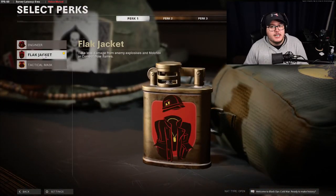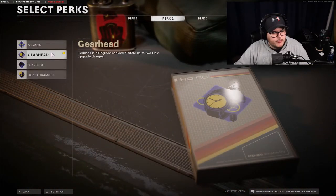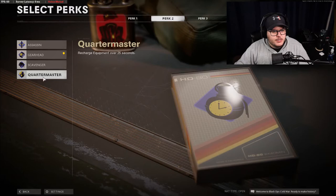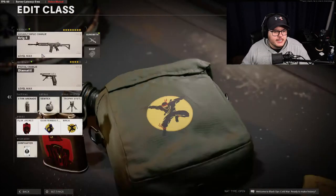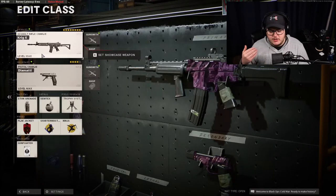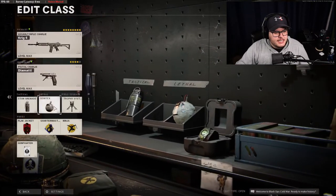For the Krig 6 perks you want Flak Jacket over Attack Mask because you're sitting in the back of the map and you don't want to get grenaded off your power position. For Perk 2 you want Quartermaster to get your Trophy System quicker since you don't have Attack Mask. Then obviously Ninja — you don't really need Cold Blooded. Same equipment: stuns, Semtex, and Trophy System.